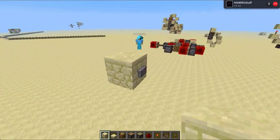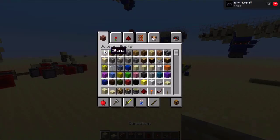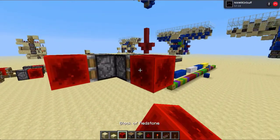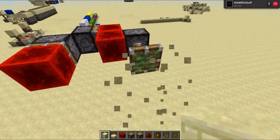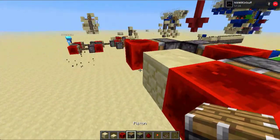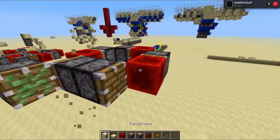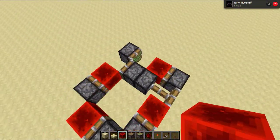You first want to place your input block right there. And you want a piston there, and a piston there. Then get out your redstone block and place it like that. Place two like that, and another piston with a redstone block like that. And then you want two pistons facing outwards, and then two sticky pistons facing inwards. Then just place a redstone block right there, and you're done.